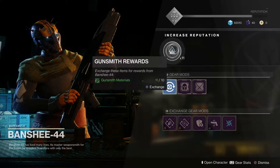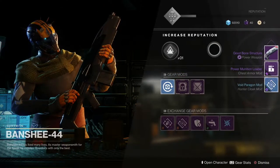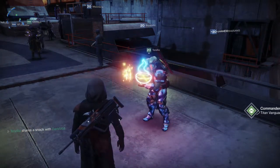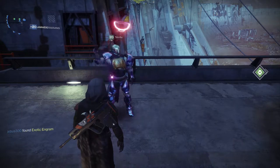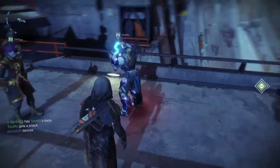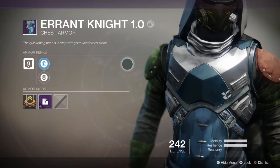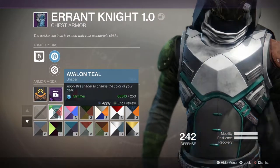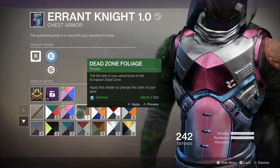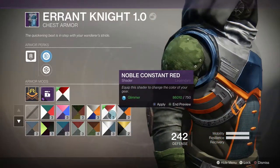Back to the shaders — to further prove my point about the microtransaction argument being an even more ignorant statement than it already is: whenever you get shaders, you get between 3 and 5 uses for it, enough to color most if not all of your armor. Even though they always drop from bright engrams, they also drop constantly from patrol chests, public events, high value targets, and pretty much every other activity in any of Destiny 2's four open world areas. Right here you can see my collection of shader items after around 10 hours of play and a lot of color experimentation. Don't worry — you'll get plenty of shaders while you play the game.